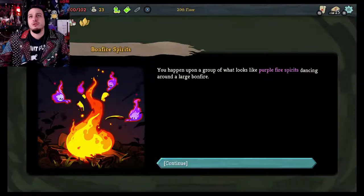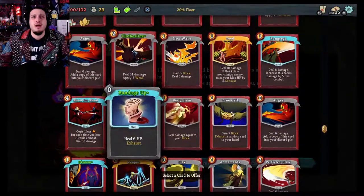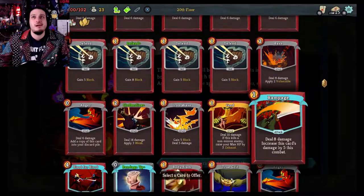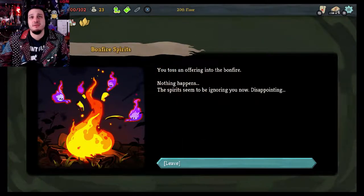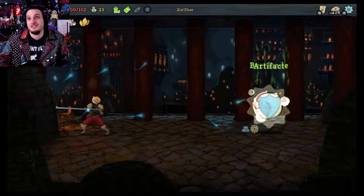You happen upon a group of what looks like purple fire spirits dancing around a large bonfire. The spirits toss small bones and fragments into the fire which brilliantly erupts each time. As you approach, the spirits all turn to you expectantly. Offer — receive a reward based on the offer. I'll give you a Defend. You toss an offering into the bonfire. Nothing happens — the spirits seem to be ignoring you now. Disappointing. I gave them a shitty card so they didn't want anything to do with me.